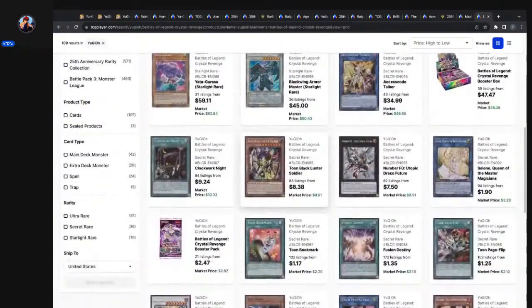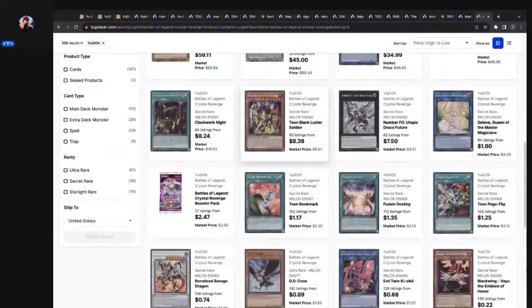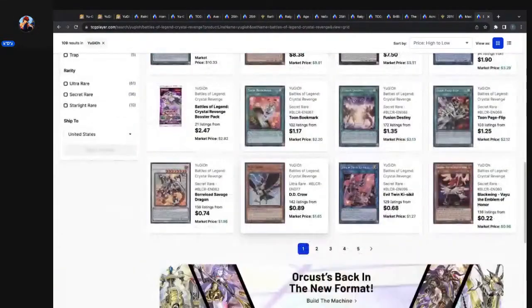Number F0 Utopia Draco Future has shot up from $5 to $7.50 to about $9.50. Clockwork Knight has been the biggest winner — I want to say it was a $3 card and it's shot up to $10. If you went heavy into Clockwork Knight, you're definitely reaping some benefits. Brulo Savage Dragon is brutal — it was a $10 card, now it's a $2 card. Whoever had them and didn't sell them — it's tough.